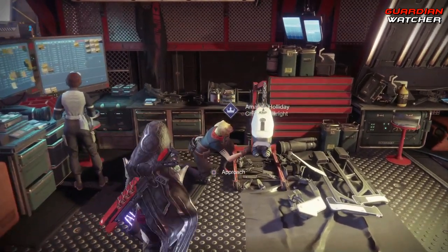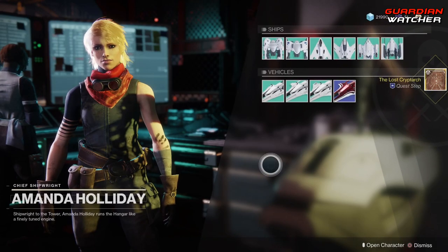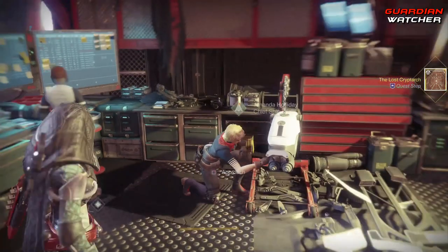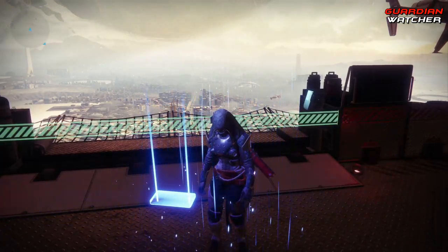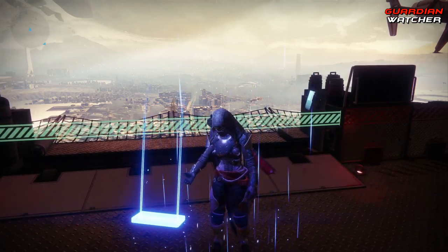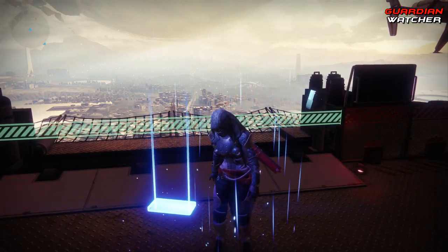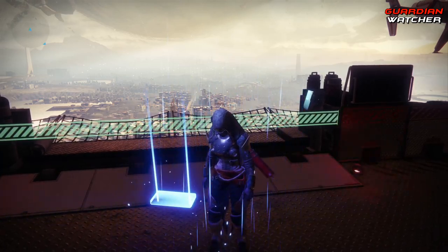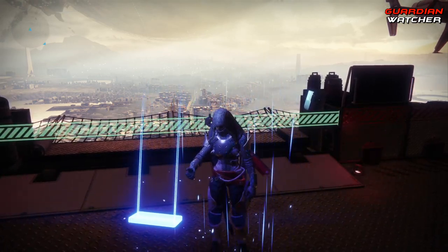As I said earlier, definitely come down to Amanda Holiday in order to continue with that exotic quest. We're going to check our inventory: Amanda's coordinates seem quite familiar — they're outside the Whispered Falls in the outskirts of the EDZ. Find the Fallen Transmat Pad and see where it leads. And if you guys haven't heard, unfortunately, yesterday Stan Lee, one of the co-creators of Marvel, passed away. It has been a very sad 24 hours. We lost a great patriot in the world and he will definitely be heavily missed.